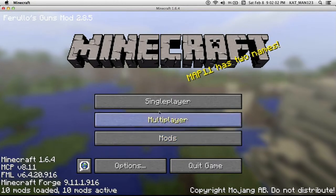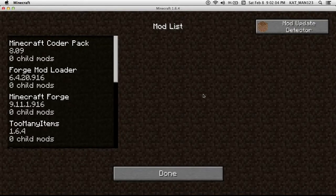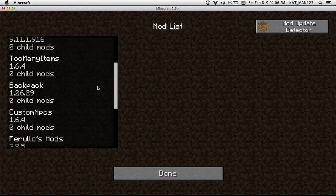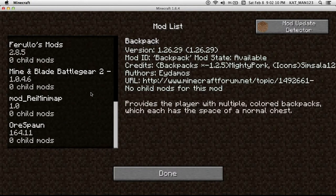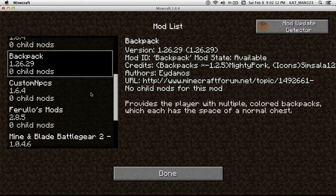Minecraft 1.6.4. Prepare to have your mind exploded. Ten mods, and one of them doesn't work — just the backpack. Multiple colored backpacks, equipped with the space of a normal chest.